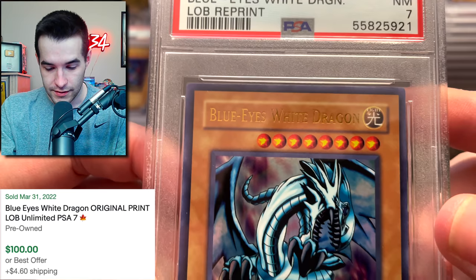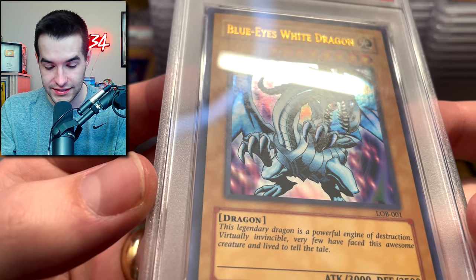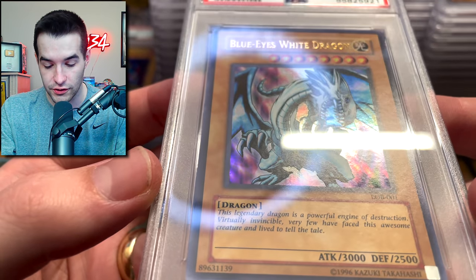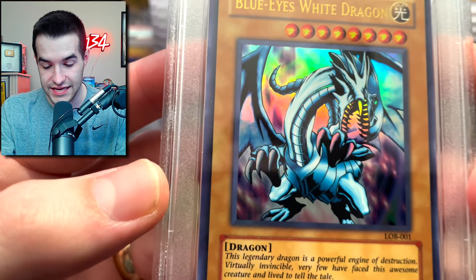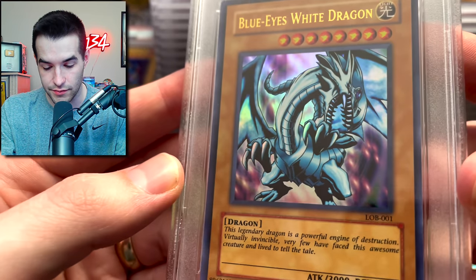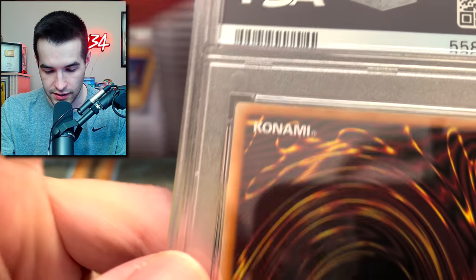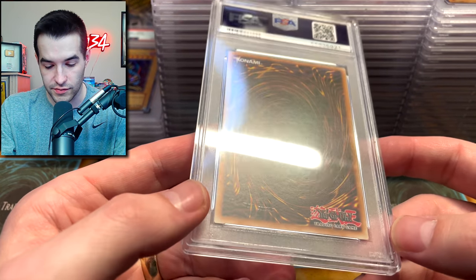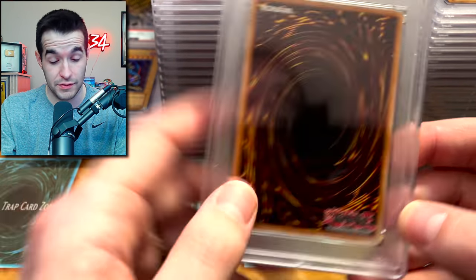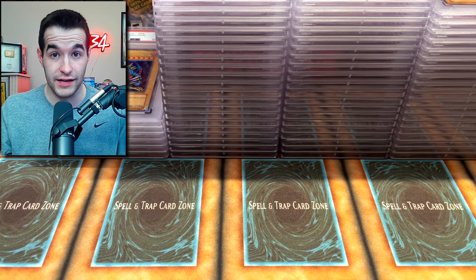Tell me how this is possible. Centering is not completely perfect, but it's not terrible. Do we have some print lines? These reprint foils are pretty easy to have print lines. I'm not seeing much — it's really hard to tell under the slab. Maybe there's a little nick right there. I don't think I submitted a damaged card — but 7. Of course it's on the Blue Eyes too.